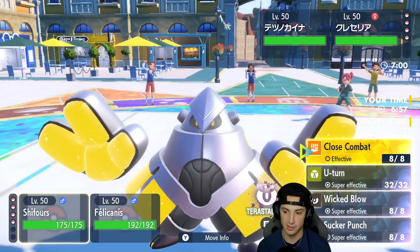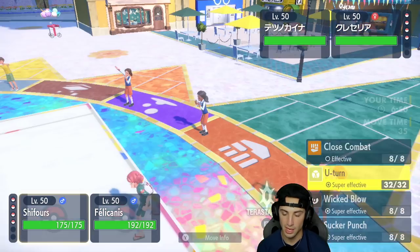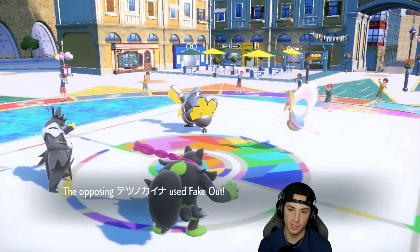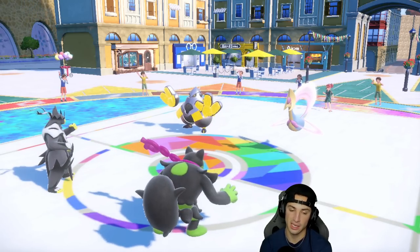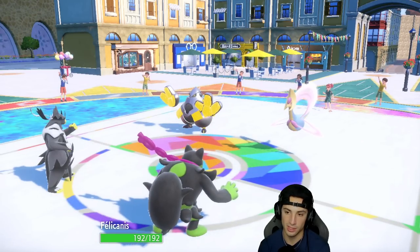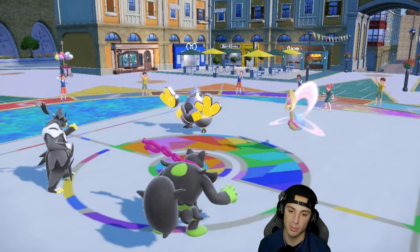I'll choice into a Wicked Blow — actually I'd rather U-Turn — so I'll just Bulk Up with Okidogi. He goes for the Fake Out, which I knew was coming, and I'll hard swap into Sinistcha next turn because Iron Hands could Drain Punch me and potentially KO. I go for the Bulk Up and get the lovely stat boost. Trick Room is obviously coming, saw that from miles away.